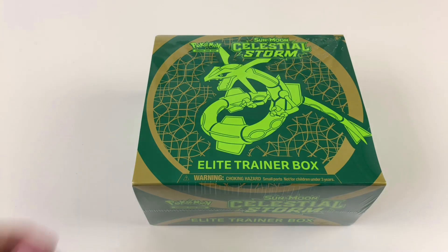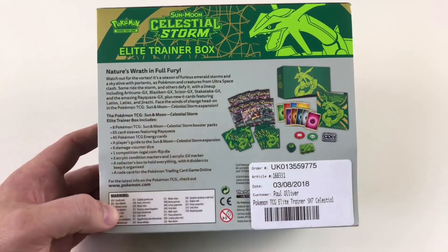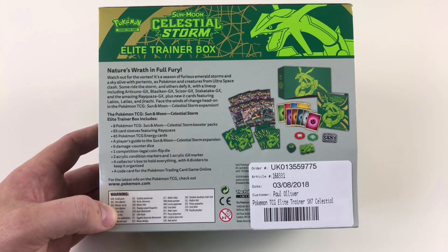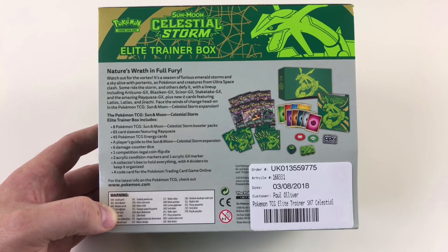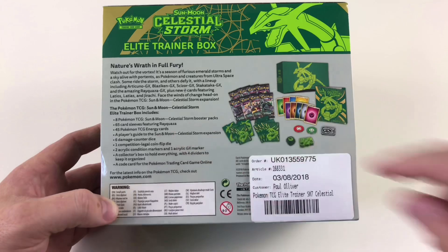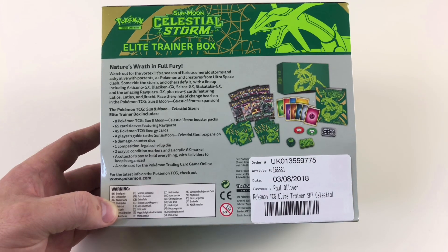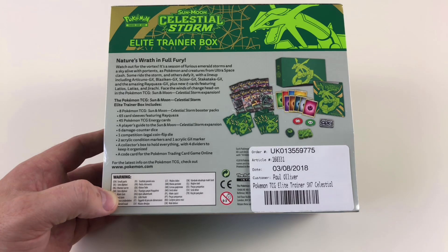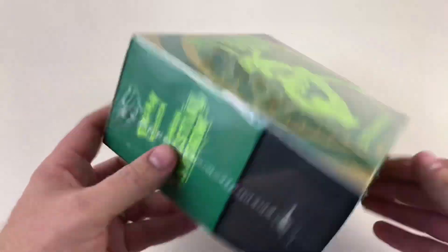For anybody who hasn't seen these before, these are the Elite Trainer Boxes. There's a cool write-up about Celestial Storm on the box: 'Watch out for the vortex — it's a season of furious emerald storms and a sky alive with portents as Pokémon and creatures from Ultra Space clash.' Featured cards include Articuno GX, Blaziken GX, Scizor GX, Stakataka GX, and the amazing Rayquaza GX, plus new cards featuring Latios, Latias, and Jirachi. The kit includes eight booster packs, 65 card sleeves featuring Rayquaza, 45 Pokémon TCG energy cards, a player's guide, six damage counter dice, one competition-legal coin flip die, two acrylic condition markers, an acrylic GX marker, a collector's box with four dividers, and a code card for the online game.